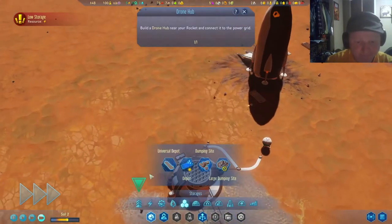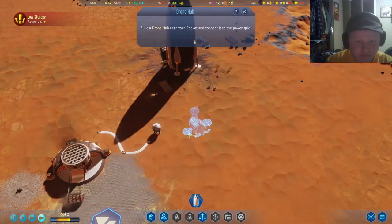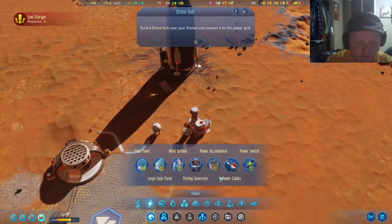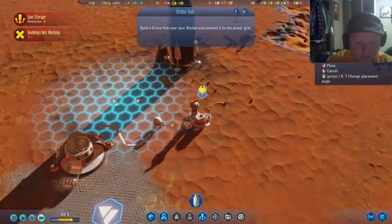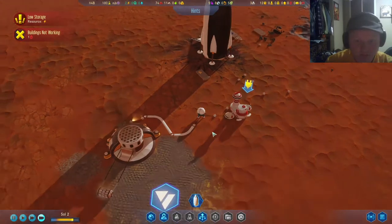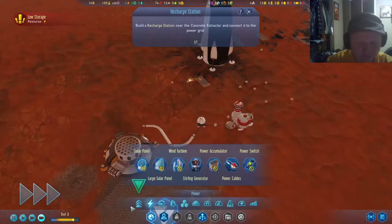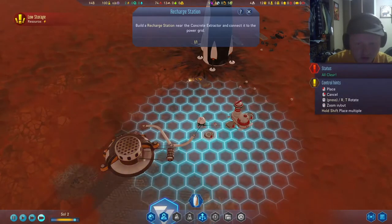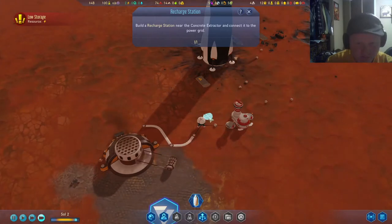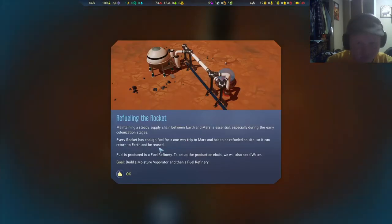Drone hub. This is gonna be drone stuff. Drones run on batteries that have to be recharged periodically. Maintaining a steady supply chain between Earth and Mars is essential, especially during the early colonization stages.